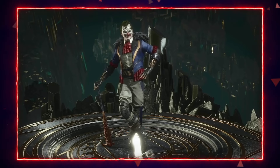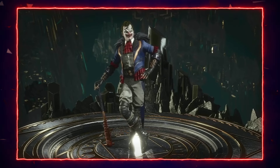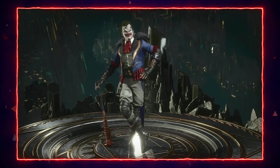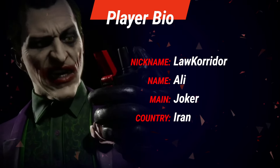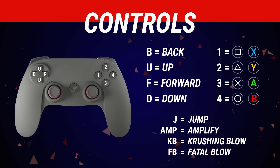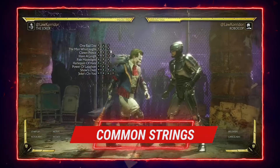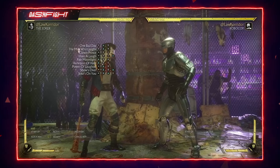We'll get into the other three rules later. But first, be sure to subscribe to DashFight and check out their website for all things FGC related. Now let's jump into the basic moves. First is the 1-2-1: the last hit is a high, you can duck it and KB dash punish. If you block it, it's minus two. Then we have 1-2-3-3, which is safe at minus six.